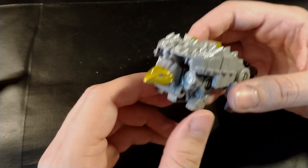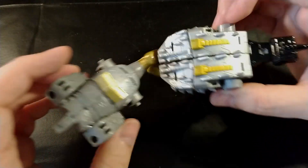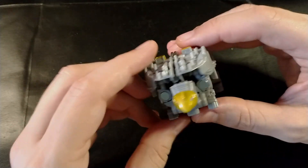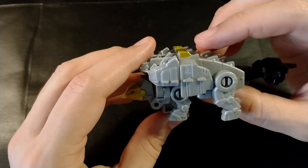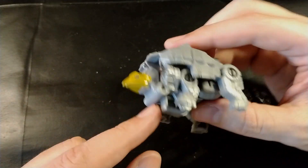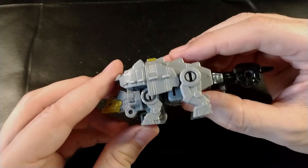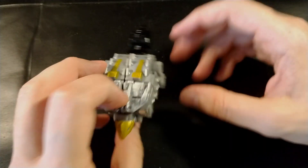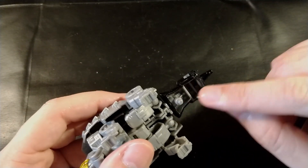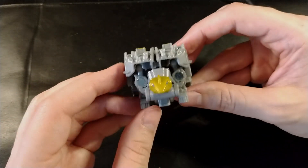In dino mode, the transformation is quite similar to others — the central part and the tail are comparable to Grimlock or Slug, so it's not a problem. I don't like too much this support part because I would prefer it to retract, as it's a bit of a pity it sticks out like this. But if you consider viewing it from the front or from above, it's not a problem, and you won't see the holes on top.